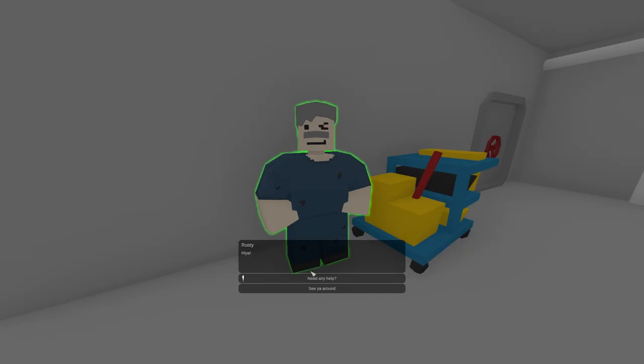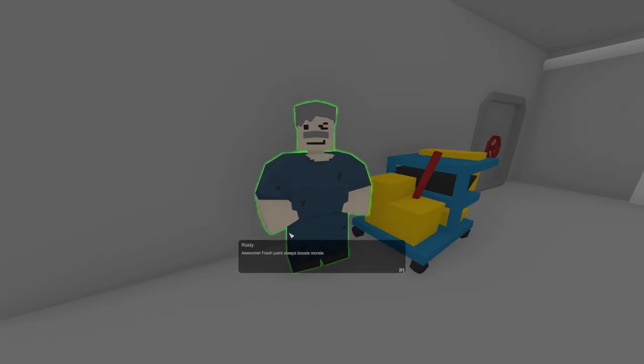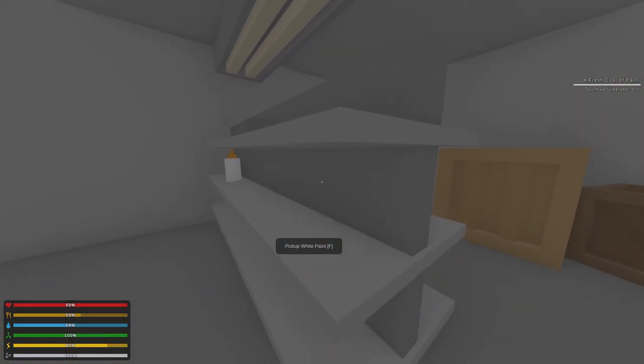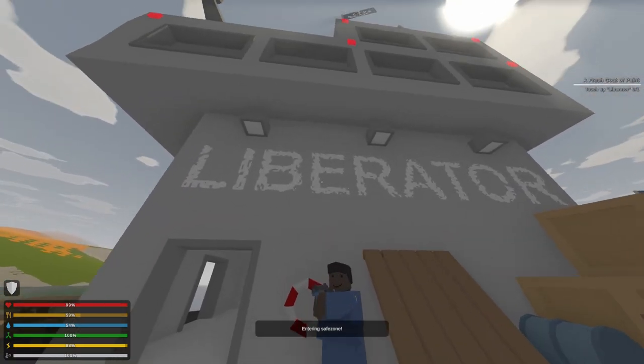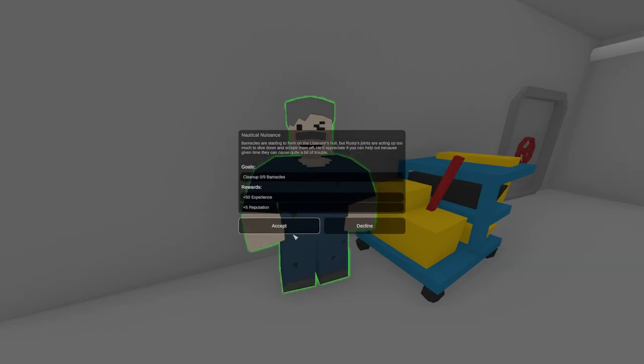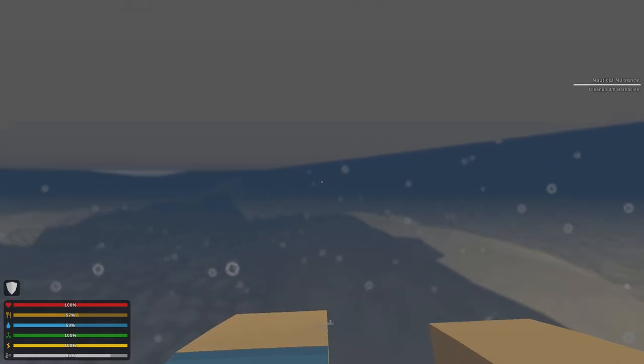For 'A Fresh Coat of Paint,' talk to the ship's janitor, Rusty, and accept his quest. Then head to St. Petersburg, go to the store and grab the paint. Return to the Liberator and paint the Liberator's side to finish the quest. For 'Nautical Nuisance,' talk to Rusty again and clear the nine barnacles under the ship.